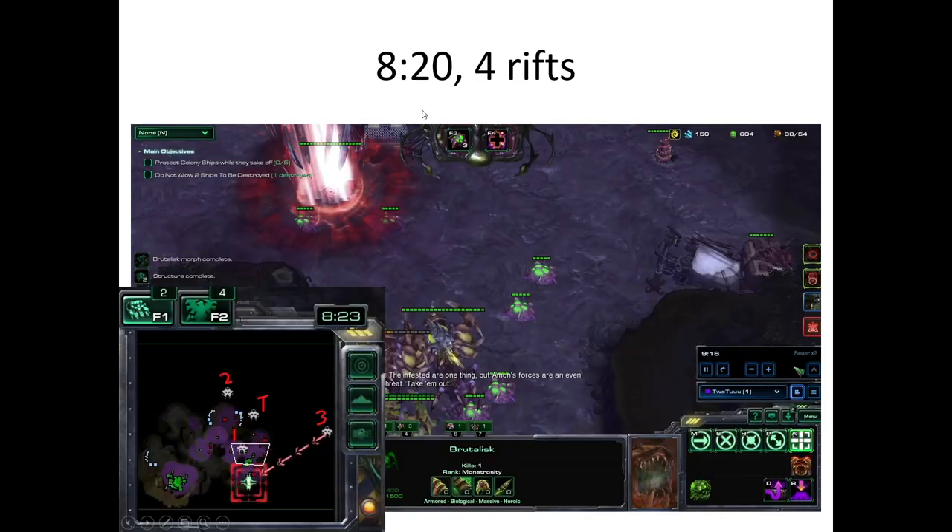Starting from 8:20, you're going to have to decide how to deal with them — here are several examples. First, Timely Reinforcements: at 8:20, I have one Brutalist attack one rift, send one here, deep tunnel one here, and one there — then all together on the last. After killing three, I deep tunnel all of them to gang up on the fourth. By the time I deep tunneled there, the mini wave had spawned, but with three Brutalists they take care of everything pretty quickly.